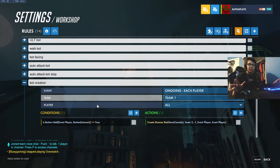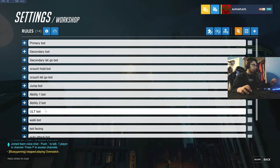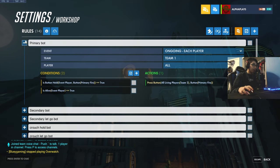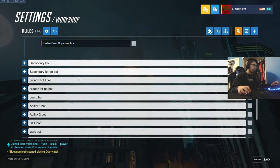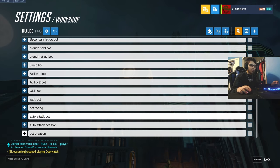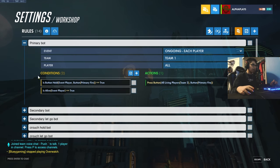So we have a basic bot creation. The rules to control the bot — the basic rule is to copy you. Whenever I hit primary fire, he's going to hit primary fire. Whenever I hit secondary, he's going to hit secondary. Crouch, jump, ability one, ability two — that's the basics of it. Then we have something called auto attack, which basically means whenever he's close to me he's going to start attacking. That could be good for like a Reinhardt dummy bot, but you can raise the number so he shoots from farther away.